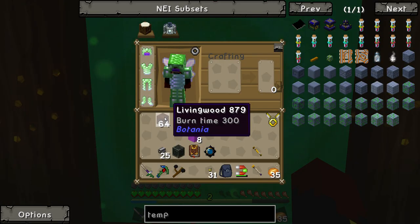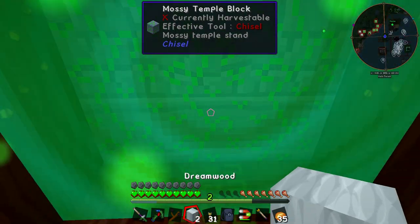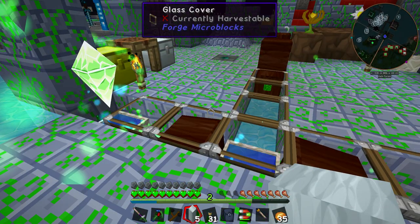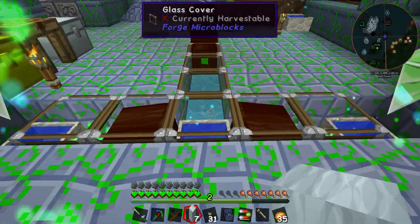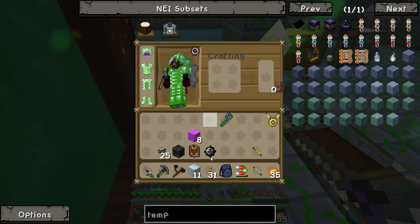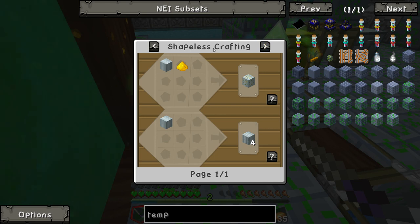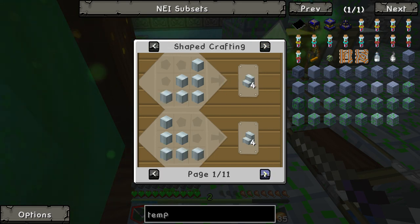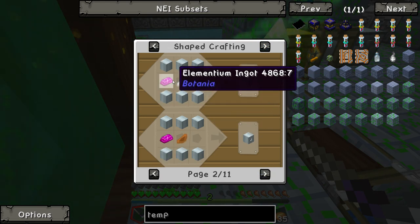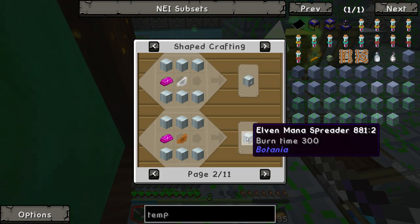We're also going to need all this dream wood. So we're going to replace all of our mana spreaders with this. It's going to take a lot of time, but let's look at the recipe. It's not that bad. Elementium — which we have a ton of. Elven mana spreader, elven mana spreader.